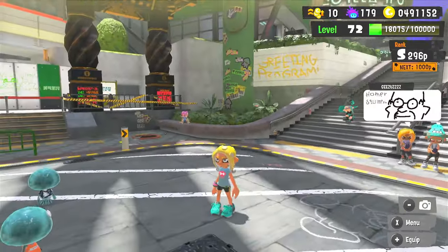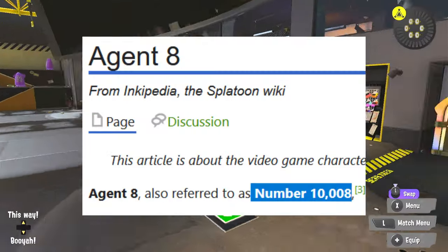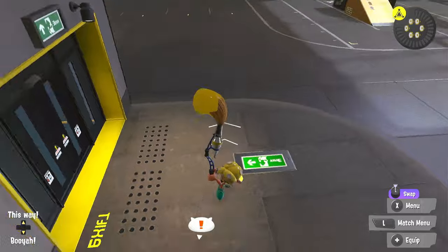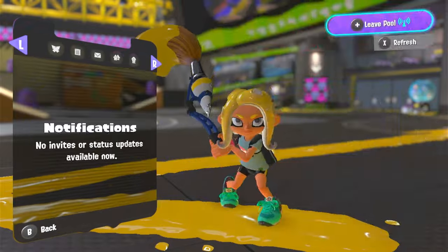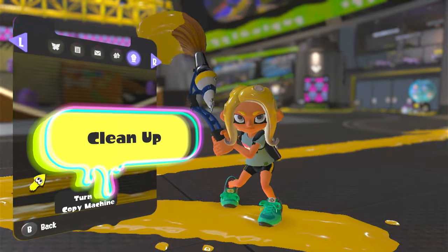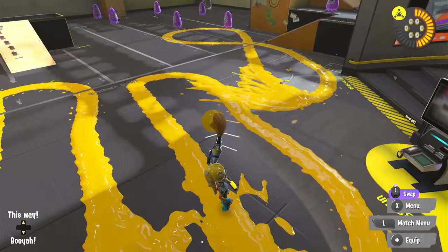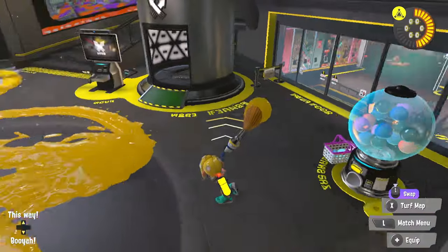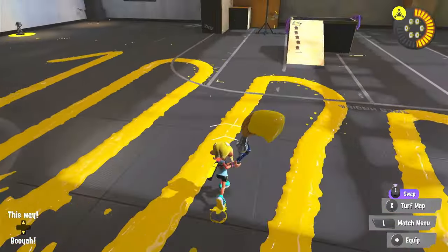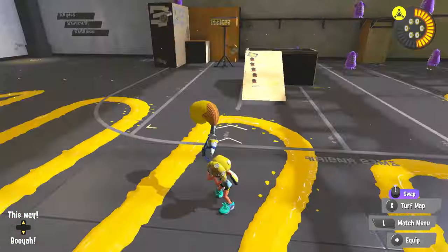Now that you look like Agent 8, you gotta activate that 8 power. Technically, Agent 8 is number ten thousand and eight, so we've got to get ten thousand and eight. We're just gonna write ten thousand and eight, and then after that we're gonna clear it out to turn it on and activate it. So your ten thousand and eight should look something like that — it doesn't matter if it's uneven, it just has to be ten thousand and eight. Then you're just gonna stand in the middle.